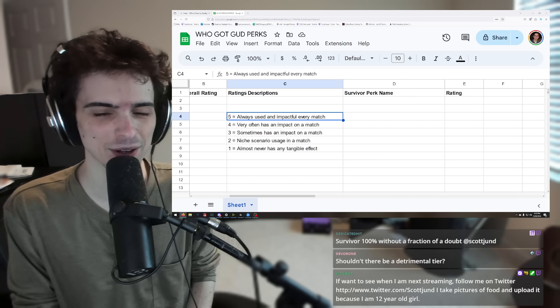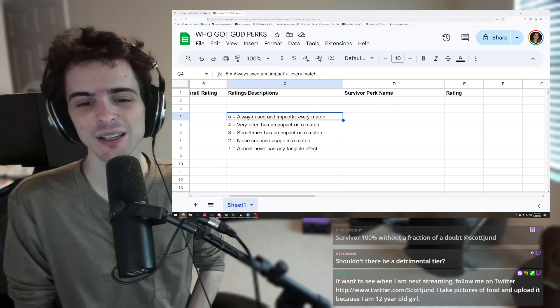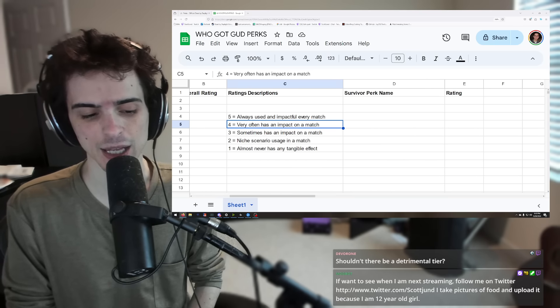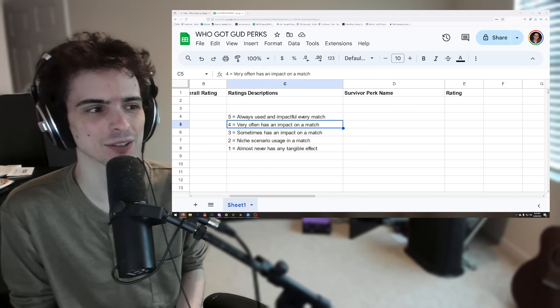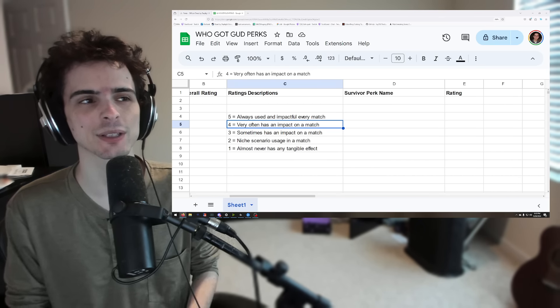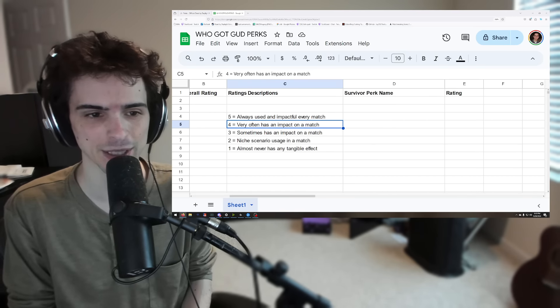The important part is whether or not the perk actually has weight on the outcome — how many people escape or how many kills happen. That is the general idea. A perk not getting you hit does have a radiating effect, but the core question is whether it actually shifts the final result.